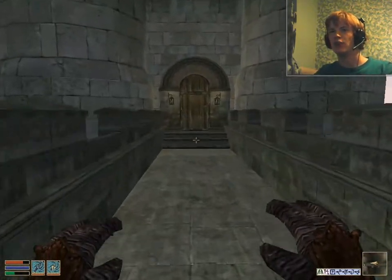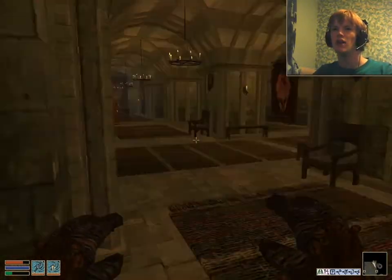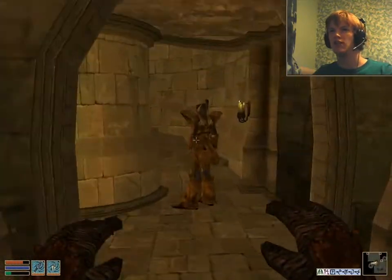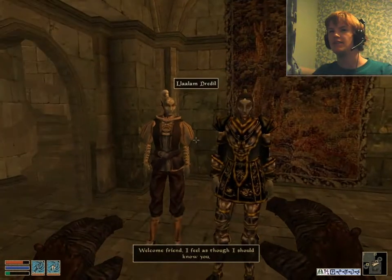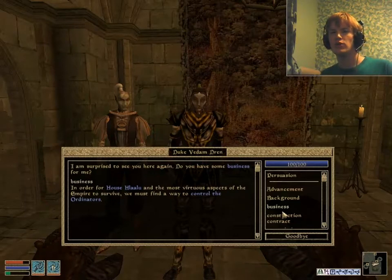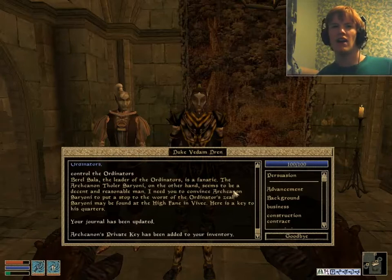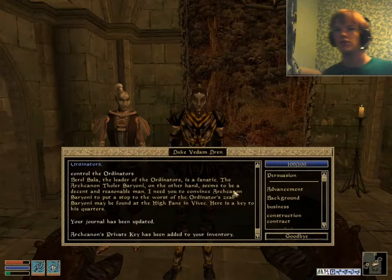Right, let's go to Ebonheart and talk to Vedam Dren, who should be in the Grand Council Chambers. Please, by all means, I'm listening — very grand and booming voice, isn't it? It's the one with the Duke's guard — there he is. In order for House Hlaalu and the most virtuous aspects of the Empire to survive, we must find a way to control the Ordinators. Beryl Sala, the leader of the Ordinators, is a fanatic. The Arch-Canon Thelas Sarioni, on the other hand, seems to be a decent and reasonable man. I need you to convince Arch-Canon Sarioni to put a stop to the worst of the Ordinators' zeal. Sarioni may be found at the High Fane in Vivec — here is a key to his quarters.